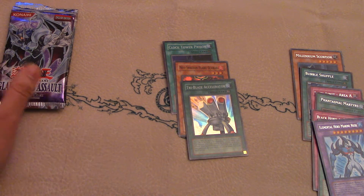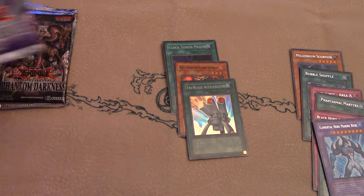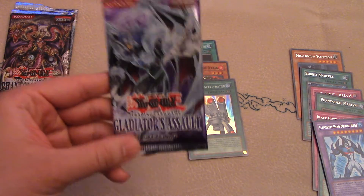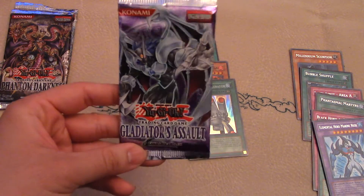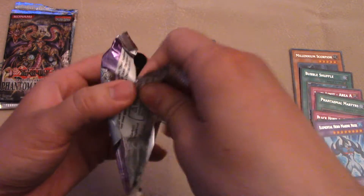Next we have Gladiator's Assault. Gladiator Beasts and Six Samurai support were in this, as well as Alien and Gemini archetypes getting more support. Gladiator Beasts from what I've heard wrecked the scene for a while, as well as Six Samurai. Pretty sure this is a good set.